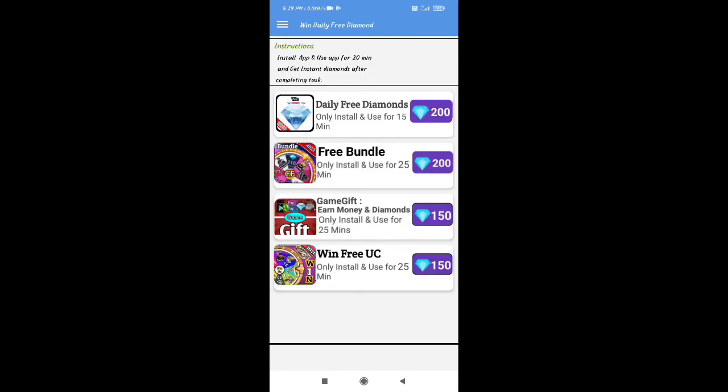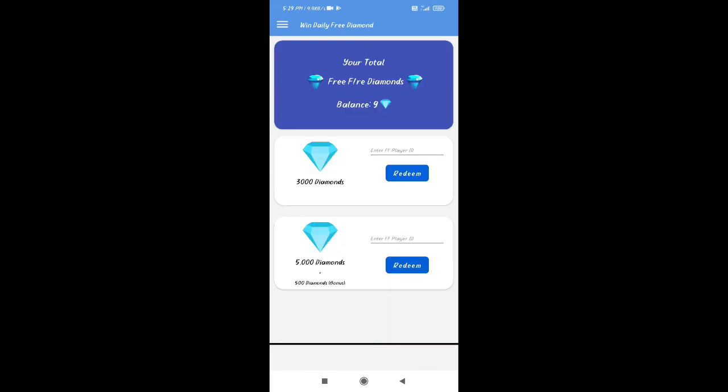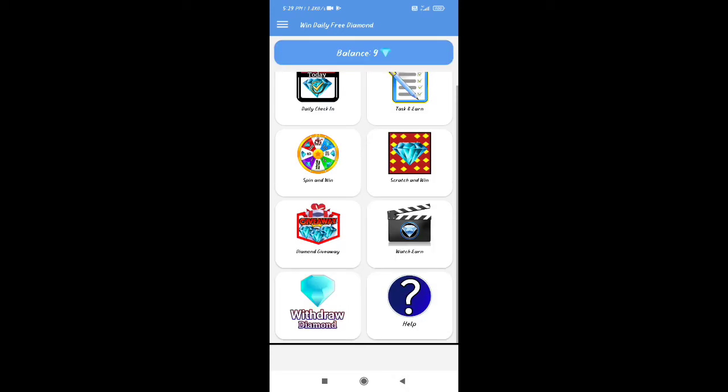You can select the diamonds and click on the side. You can click on the minimum of 3000 to 5000 diamonds. You can select the free card account.